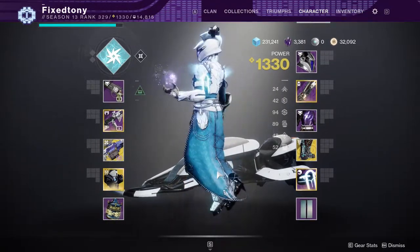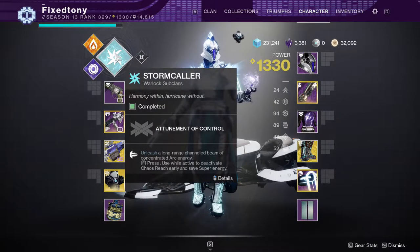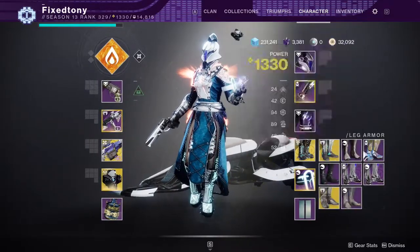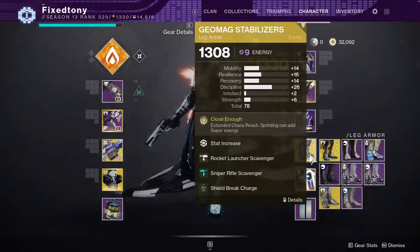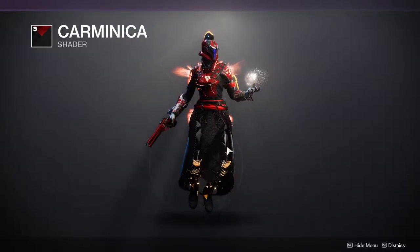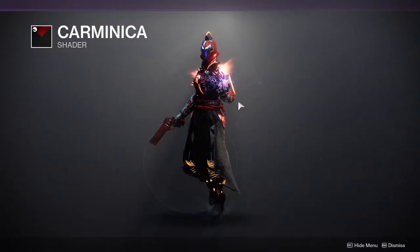But even then, I still think this looks really fire. I specifically chose this chest piece because most of the time if I'm using Geomags, I'm using Stormcaller, obviously Middle Tree. What's really cool is if I wanted to change to Solar and swap out the boots for the Transversive Steps — if I wanted to do something like that, because this definitely does look cool — the only thing that makes me a little sad is that it's not the same orange. These two oranges are not the same. But I still think this would look cool.